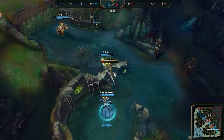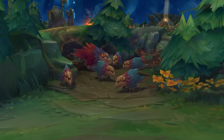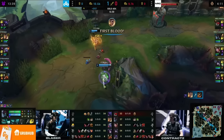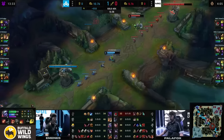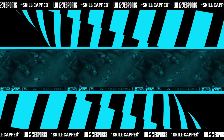Blaber has definitely got his early path down to a science, and a lot of his leads come from really understanding how to properly play around the Raptor camp. Understanding how to path around its respawns and how to abuse it for item or tempo leads is a big part of why he dominates so many early games. Keep a close eye on Blaber's early routes at Worlds this year and pay attention to how he plays around this super important camp.